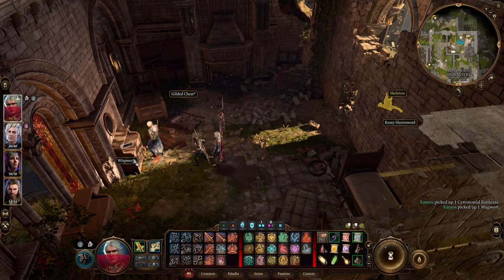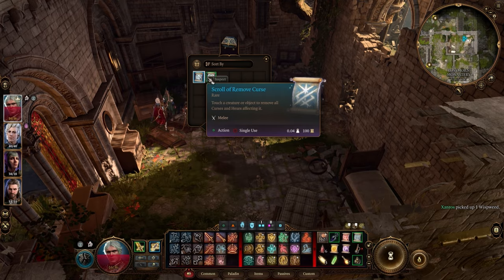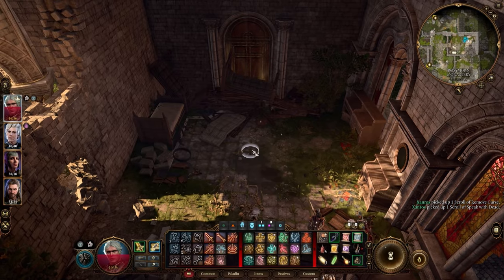We've got some stuff here for alchemy. Gilded chest — some scrolls, interesting. That seems to have been it already.